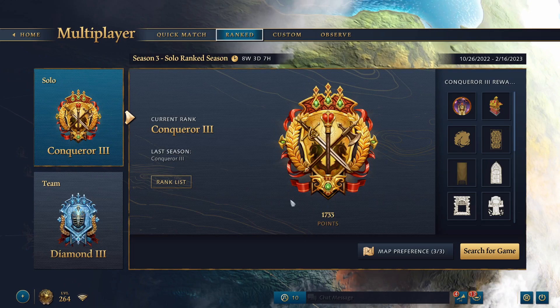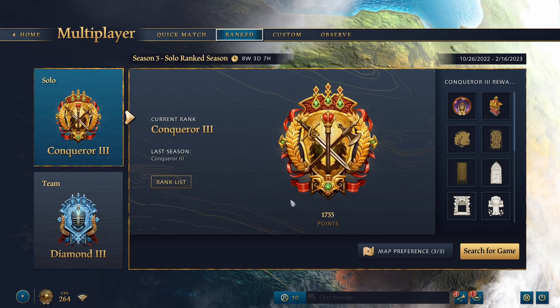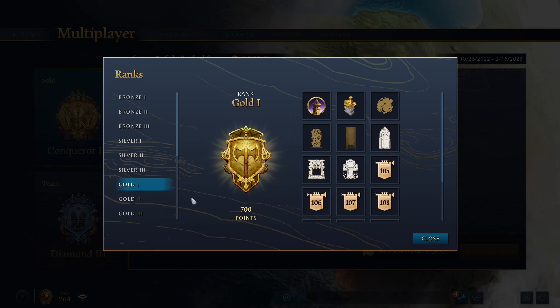I did a brief series before Ranked Seasons came out on how to get out of 1000 ELO, what to focus on at 1100, going up to 1300 or 1400. I decided to revisit that concept, but focusing on where the majority of the playerbase sits, which is Gold League. From AOE4World.com, Gold 1 through 3 combined was by far the most common rank, which is likely where a lot of players who watch streamers end up.